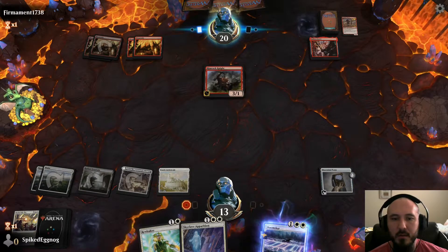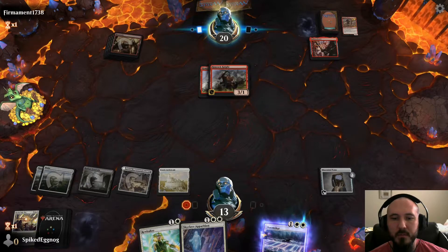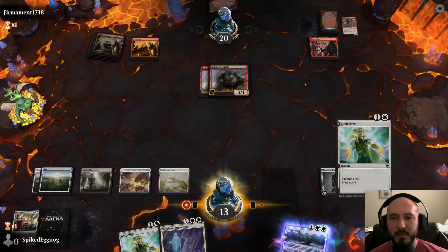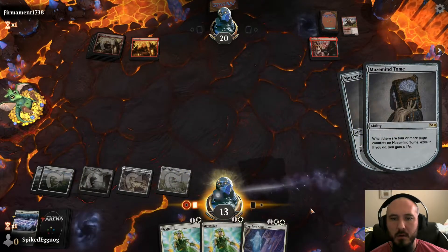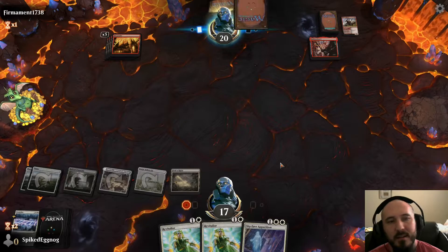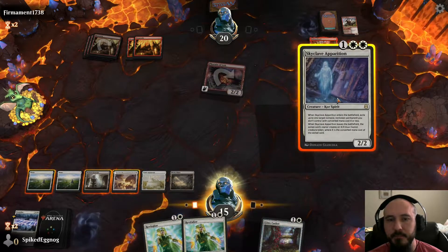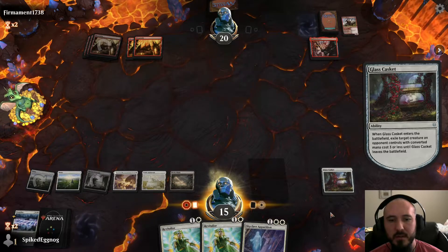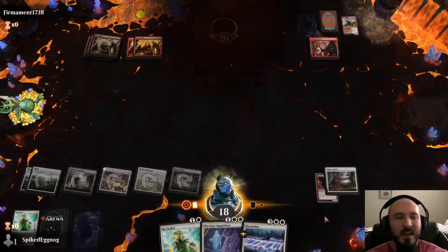He has one card left so we just clean up. Draw a card — there's our field of ruin. We want to get to Ugin status. I think he has a removal spell so I'm casting this now — casting Elspeth Conquers Death even though we could potentially get rid of things with Ugin. Foretell that for sure. He's done — he's not having it.